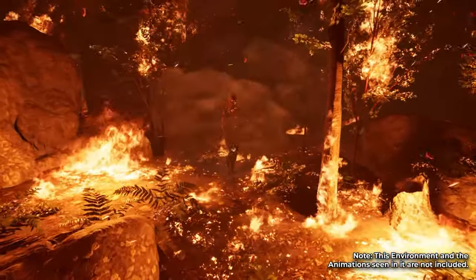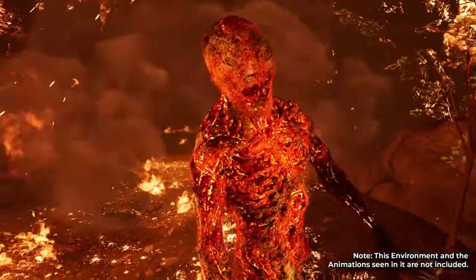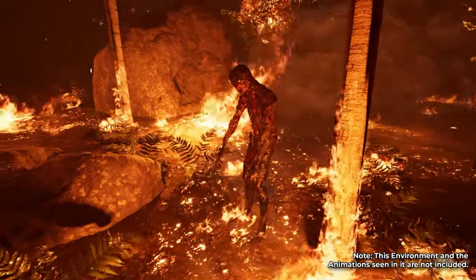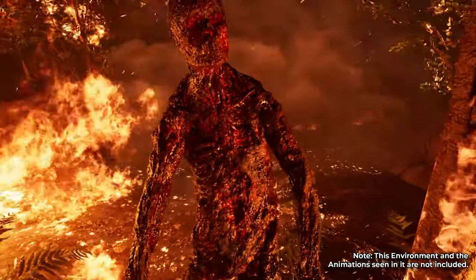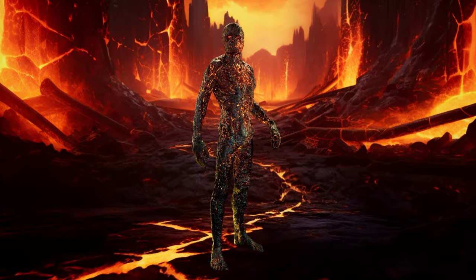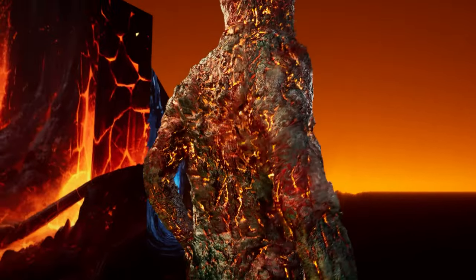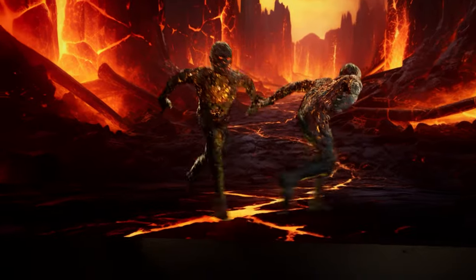Next up we've got Demon - a burning demonic zombie character complete with AI. This features two skeletal meshes, one with a heatwave effect and one without, plus a basic AI blueprint with random roaming, AI perception, chasing, attacking, damage, and death. There are five zombie material types and five animations. It is rigged to the Epic Skeleton with IK bones included and animated with five in-place animations for the one character.